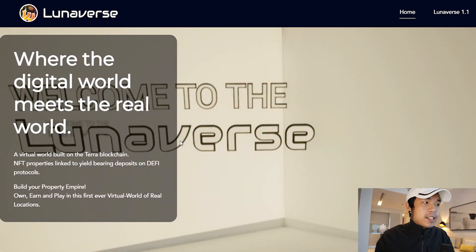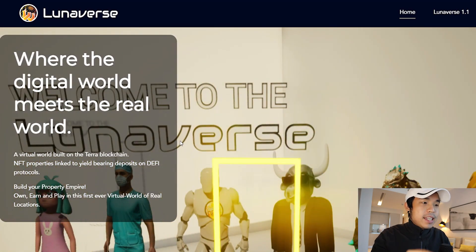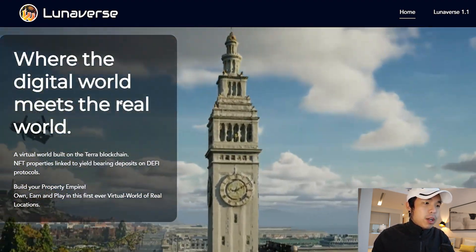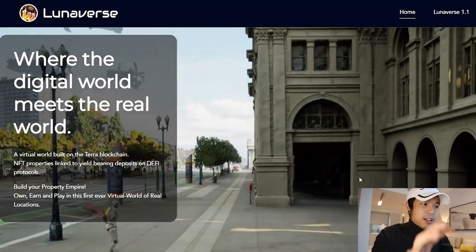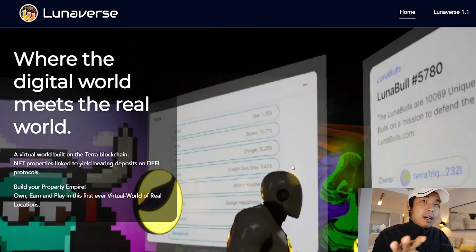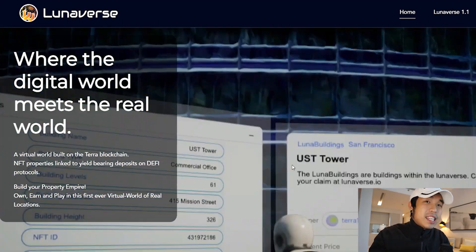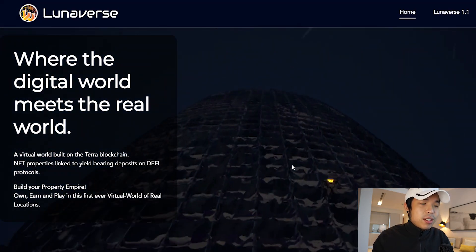Take a look right here — this is called Lunarverse, and that's Lunarverse.io, L-U-N-A-V-E-R-S-E.io. This is where the digital world meets the real world, because if you take a look at the graphics, this looks like the real world but also has some futuristic stuff blended in with the current architecture. The NFT properties are linked to the yield-bearing deposits on the DeFi protocol, and this is where you can build your own entire empire.